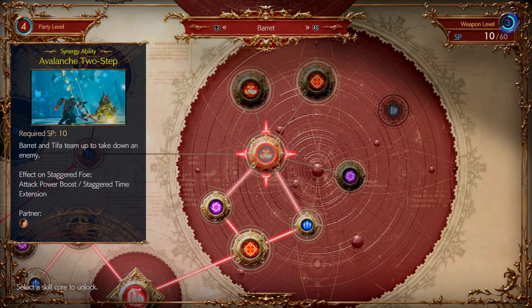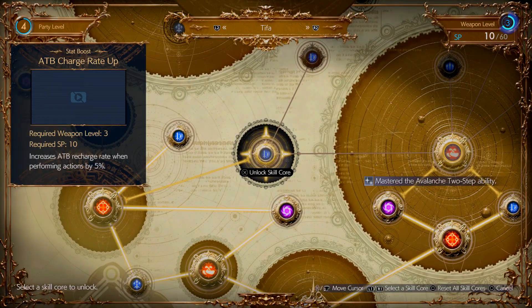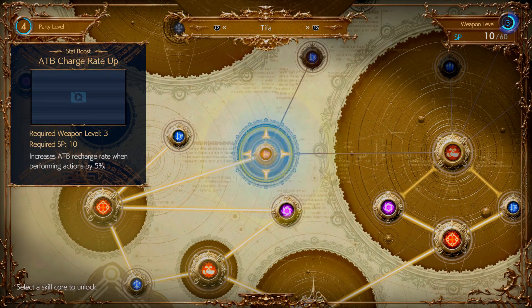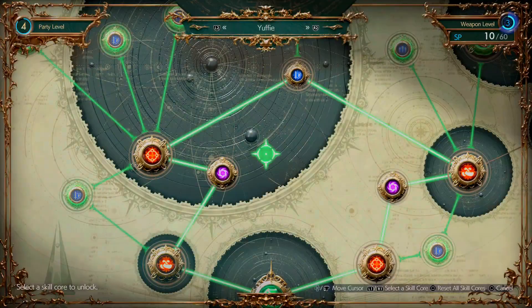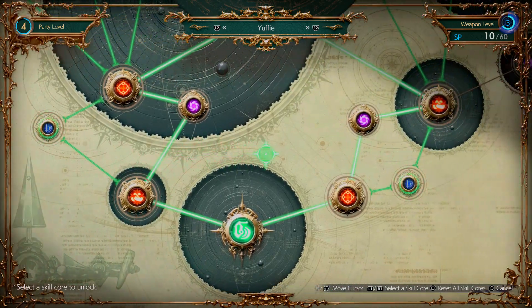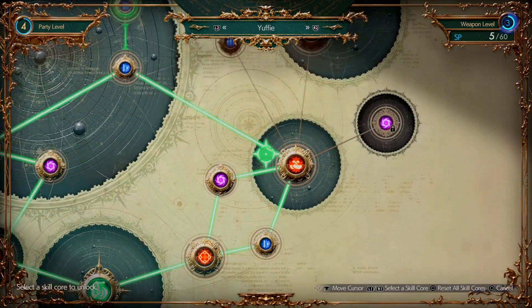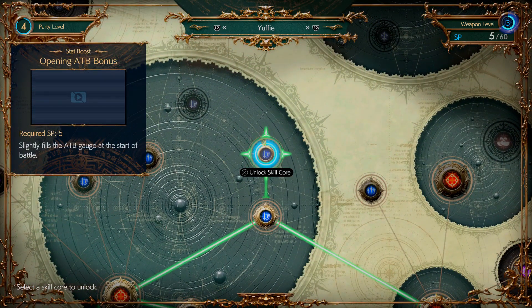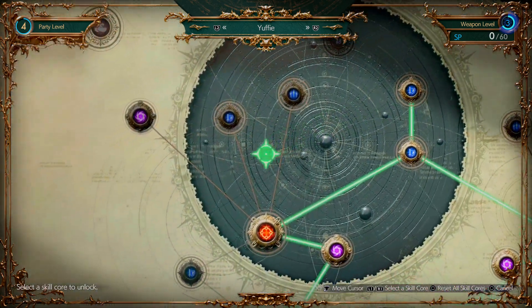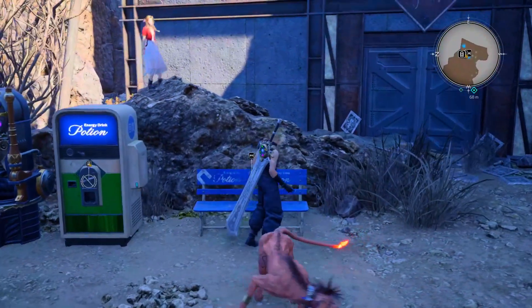Avalanche Two-Step — oh yeah, could use that ATB recharge rate. Yuffie... yeah might as well. I think that's — oh, I guess I can. Nice, two upgrades for her. I guess that's it. Okay, now I'm gonna rest guys and then we're gonna see who's ever on that chopper I guess.